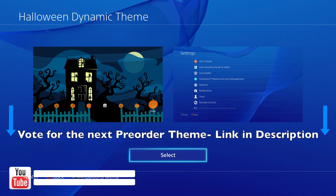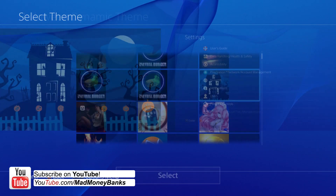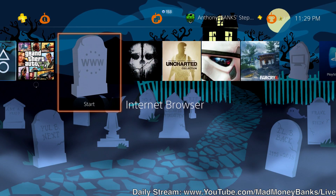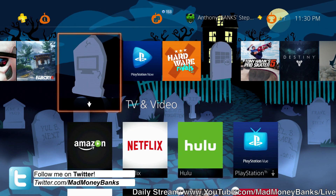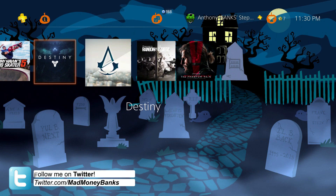Hey, what's going on guys, it's Mad Money Banks and today I'm going to be showing off the Halloween dynamic theme for the PS4. This thing will only cost you a dollar in the PlayStation Store and I'll put a link in the description below for you guys to go download it. I actually like this theme, it's a good nice little Halloween thing and it also has some pretty funny tombstones on it.